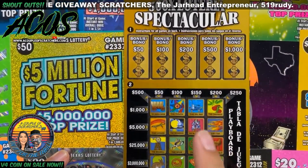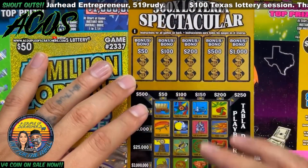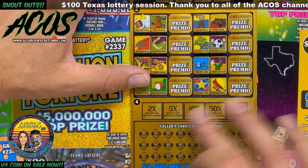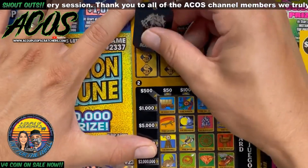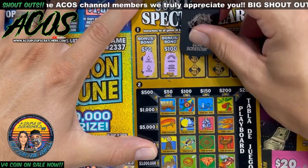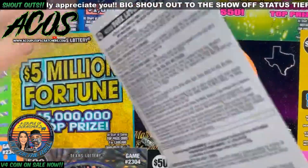Last and final ticket is the $50 500x Loteria Spectacular — by the way all these jackpots, none of them have been claimed yet. This is ticket number 19. Up here on top we're looking for two matching symbols for the bonus of 50, 100, 200, 500, or 1000. At the end we can multiply the entire card by 2, 5, 10, 50, or 500 by getting two matching symbols. We'll get started — yeah, this one you can win $50.